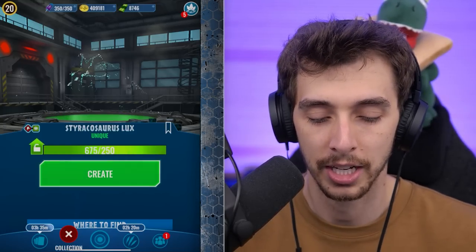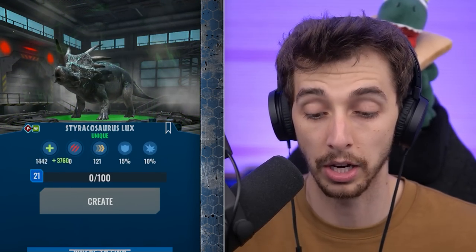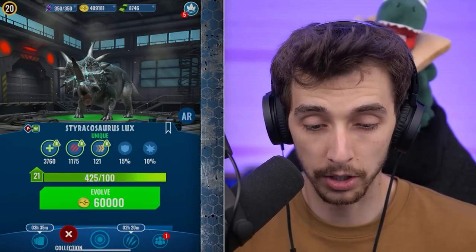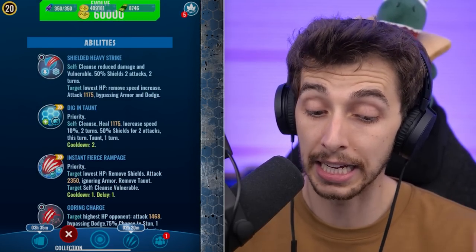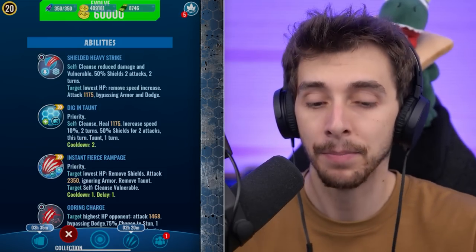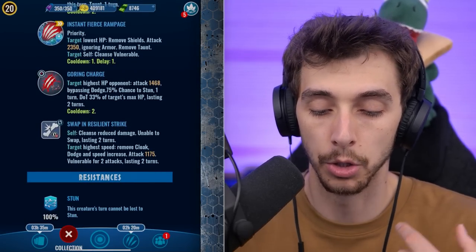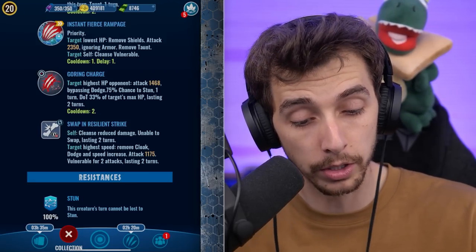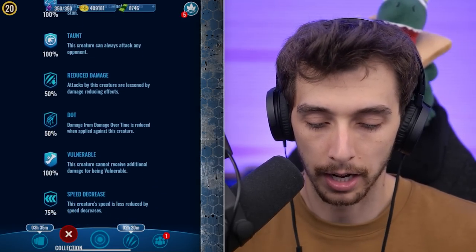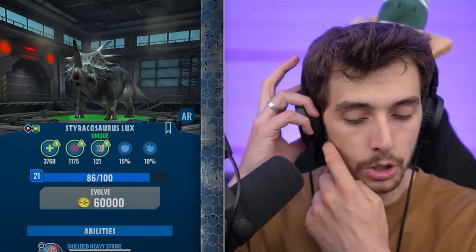This is the final dinosaur I needed to unlock to complete my collection — Styracosaurus looks. I almost maxed it — unlocked it with one darting session! Is it any good? Shielding heavy strike, dig in's good. Instant Fierce Rampage with a delay of one — so you could dig in and then get your Instant Fierce, which could be a good tactic. Goring Charge. Swap in Resilience — when you swap in, it removes Cloak and Dodge. Not only does it go through, but it removes it — that's what you want. 100% resistances, good resistances to everything else except Rend, and not many things in the meta these days have Rend.